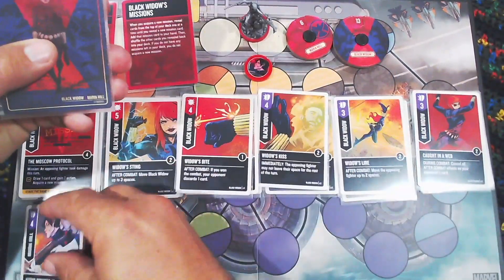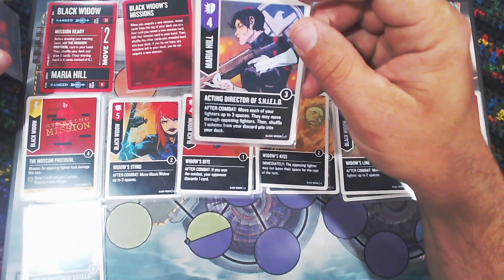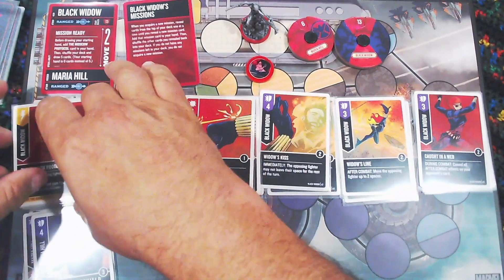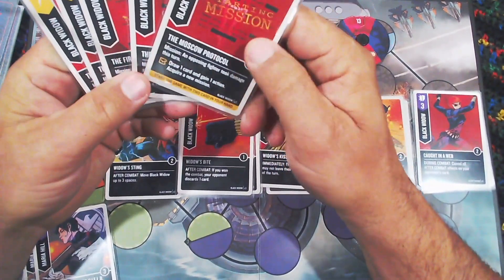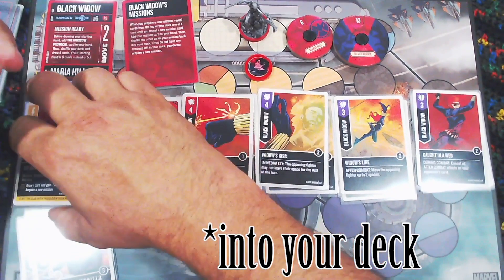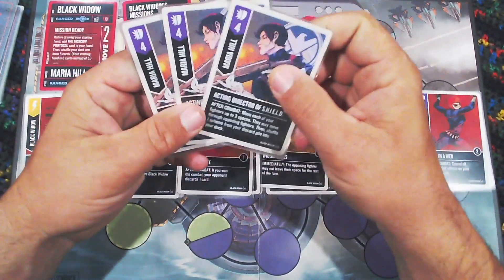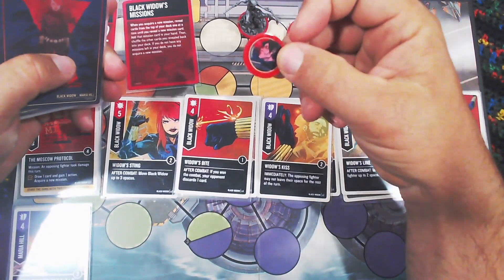Moving to Maria Hill's cards: Acting Director of S.H.I.E.L.D. is a versatile of four — move each of your fighters up to three spaces and they may move through opposing fighters, then shuffle one scheme from your discard pile back into your deck. This lets you recycle used missions back into your deck, since all of Black Widow's missions are schemes. Maria can potentially recycle up to three missions if she isn't defeated.